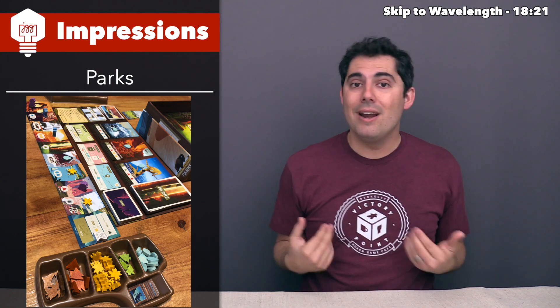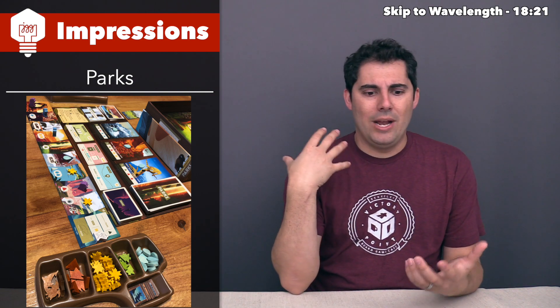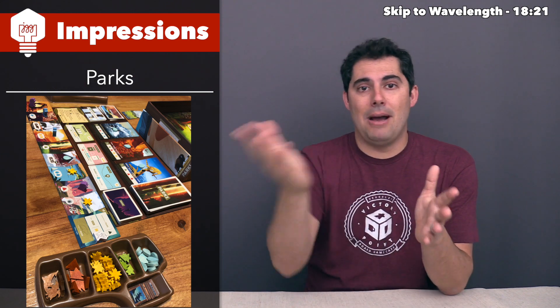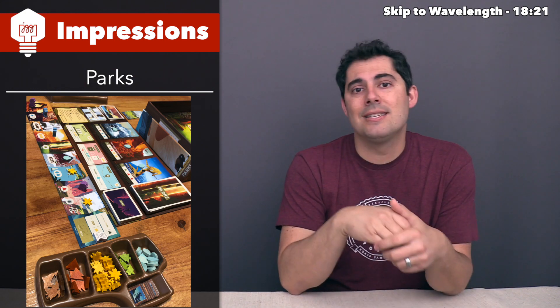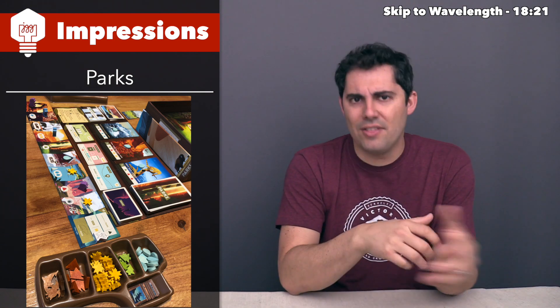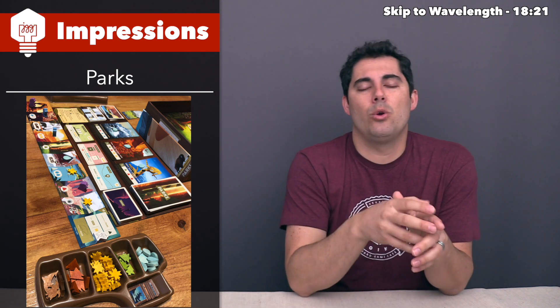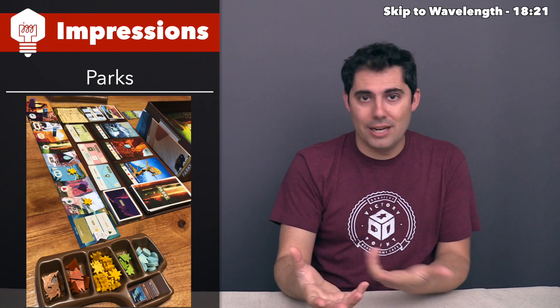Photos are an action where you discard resources to take a photograph token worth points. All these actions let you incrementally put points together. I think I played well, but I lost because Trevor put together a really nice engine with technology. He got a technology letting him spend sun tokens in place of mountain tokens for mountain region tiles — sun tokens being much easier to get — plus another technology giving him sun tokens when he did specific things. His hidden goal involved having mountain tiles, so he built great synergy and squeezed out more points.